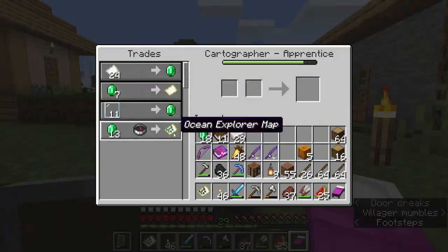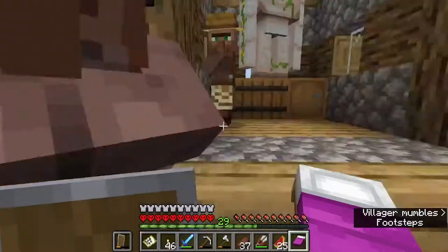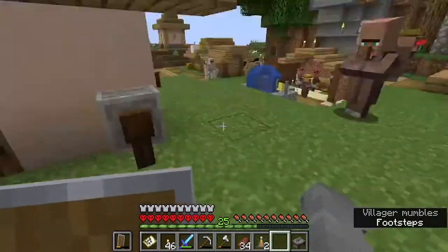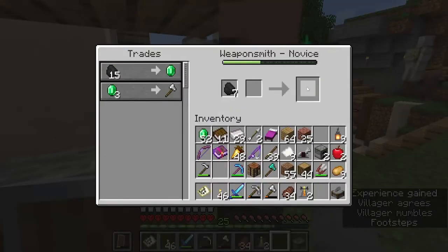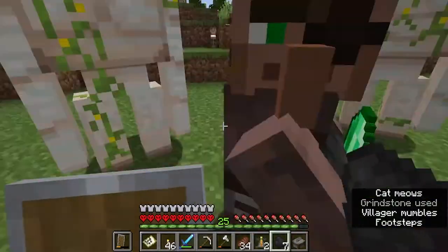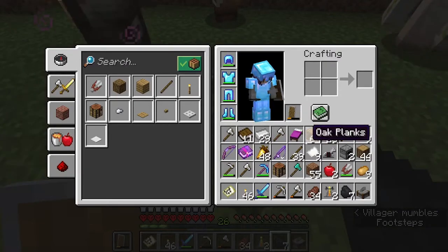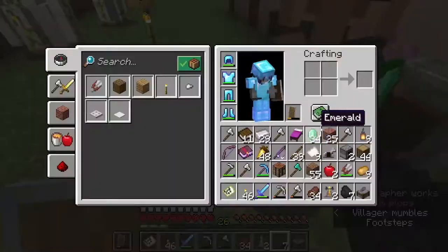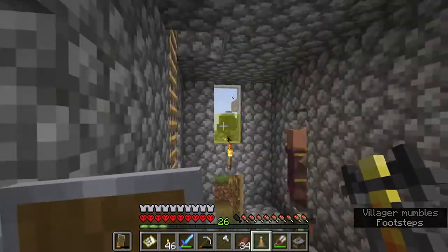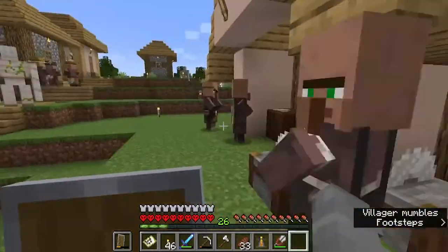The majority of this video is me grinding, figuring out who buys what, going out and grinding the items — the OP upgrades you can buy or sell to the cartographers. You just get a bunch of glass, or sand, melt it down, make glass, then make window panes. I end up pretty much upgrading every single villager in here besides the fisherman.